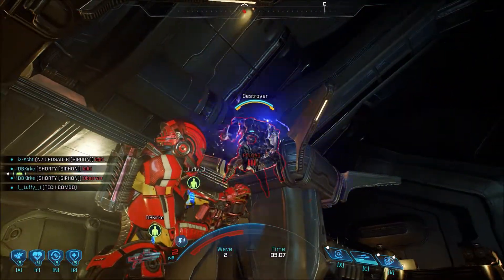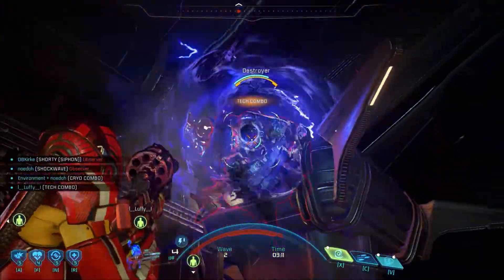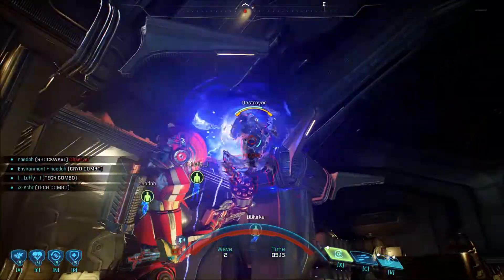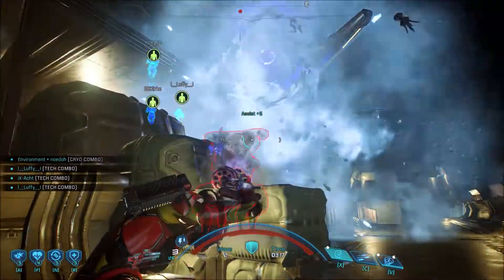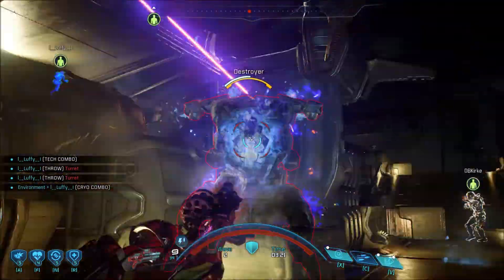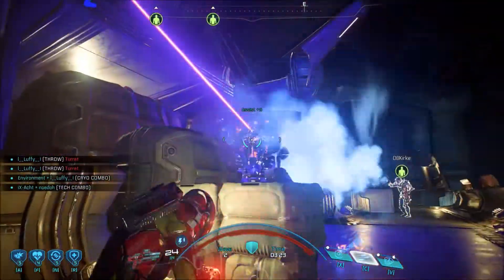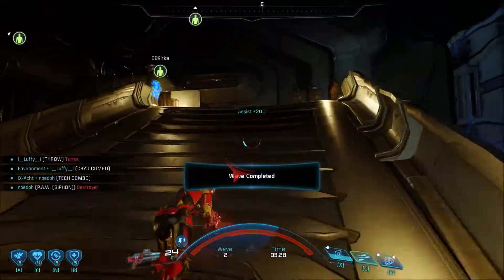Wave 2 keeps the same enemies as Wave 1, except instead of Saboteurs you have Nullifiers — and these are elite Nullifiers. They can be annoying because there are three of them, and they stick around in Wave 3 as well.